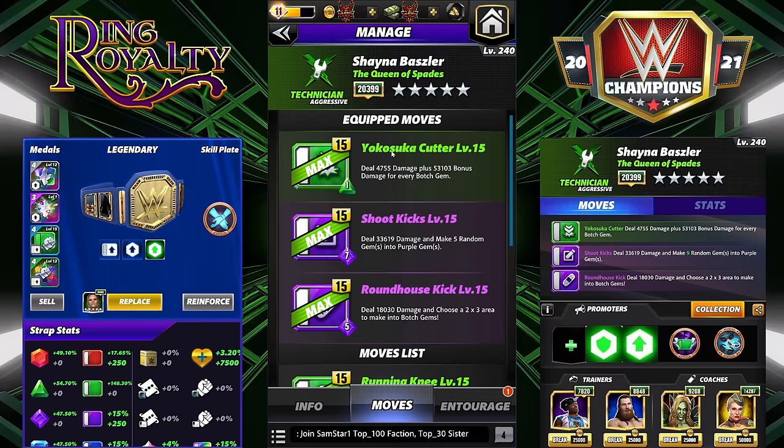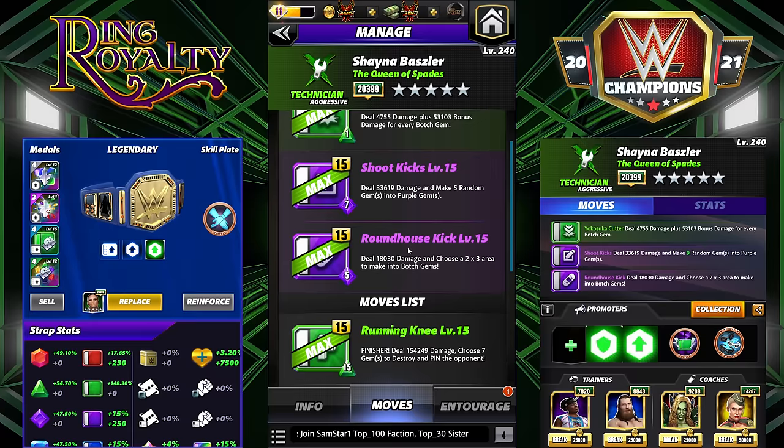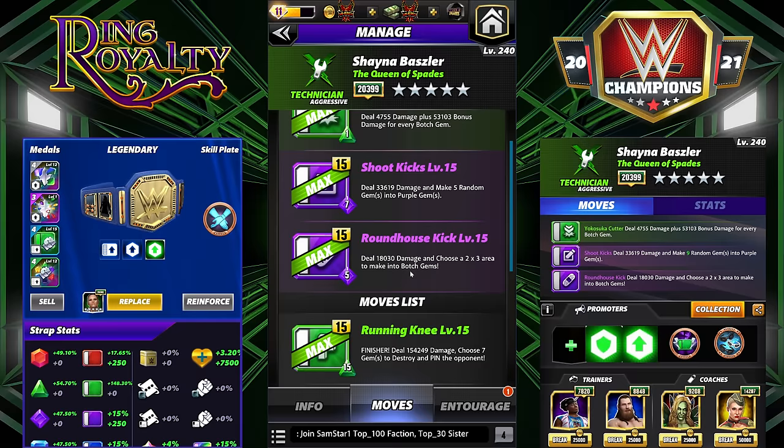We're going to have the Yokosuka Cutter — 1 MP green, deal 4k damage plus 53,000 bonus damage for every botched gem. The Shoot Kick — 7 MP purple, deal 33,000 bonus damage and make 5 random gems into purple gems. And the Roundhouse Kick — 5 MP purple, deal 18k damage and choose a 2x3 area to make into botched gems.